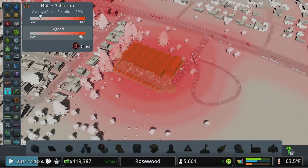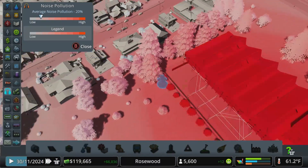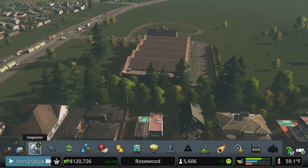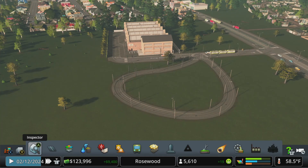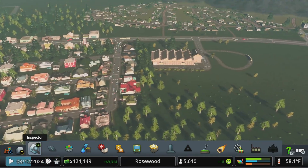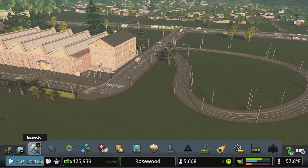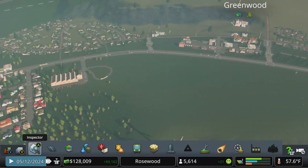Noise wise — this is actually really noisy. I did not mean to put this this close to these residents. We might look at moving that down at some point, or even putting it on the other side of the road, and then doing the turnaround over here — that would actually solve our problem there. I'll do that off camera. That's easy enough: just delete this turnaround, move this building, and add the turnaround to the other side. That will actually solve our noise problem there.